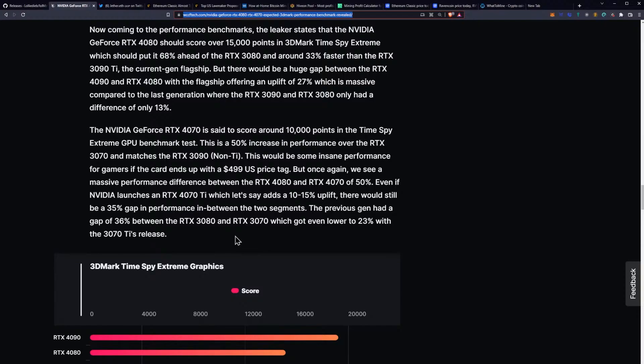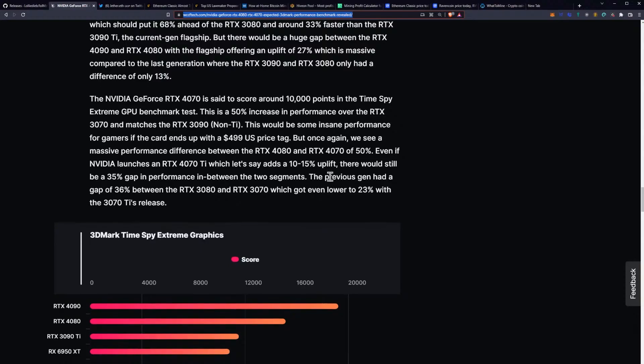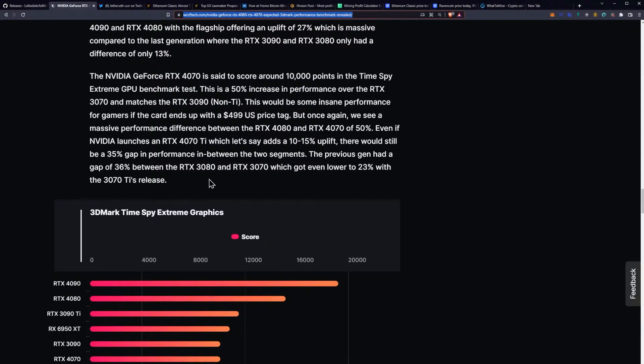This would be some insane performance for gamers if the card ends up with a $499 US price tag. But once again, we see a massive performance difference between the RTX 4080 and 4070 of 50%. Even if NVIDIA launches an RTX 4070 Ti adding a 10–15% uplift, there would still be a 35% gap in performance between the two segments.